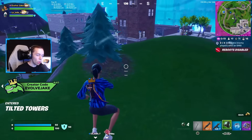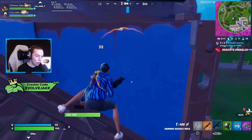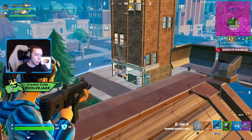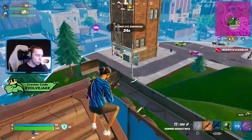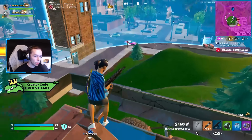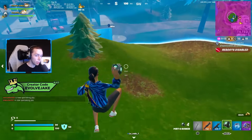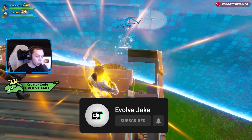So my preferred loadout, if I had exactly what I wanted, would be: a gold Tac Shotgun, a gold Hammer AR, Portabunkers, six Chug Splashes, and six Shockwave Grenades. But as I explained several times, Reload is messier when it comes to looting — a lot of times you have to use things you don't prefer because they're the best choice in that moment. That's a different mindset shift compared to regular BR, and the sheer amount of items in the loot pool plus the chaos of the mode really changes things. Let me know what you guys think in the comments below, and if you found this helpful remember to like and subscribe — I'll see you in the next one.